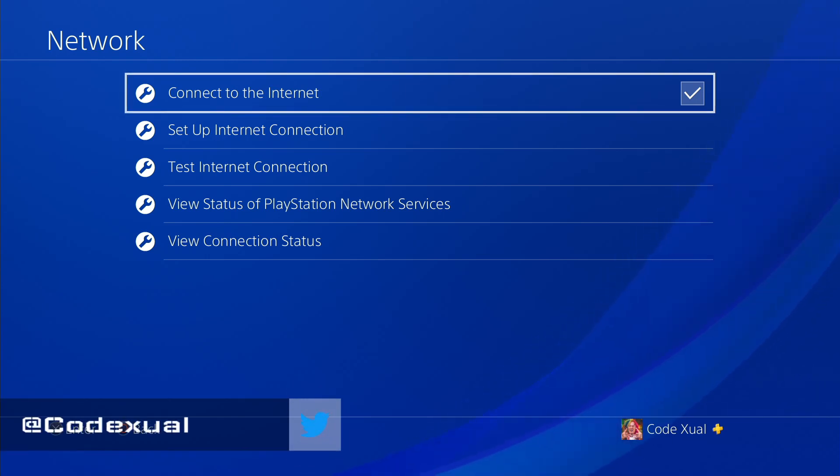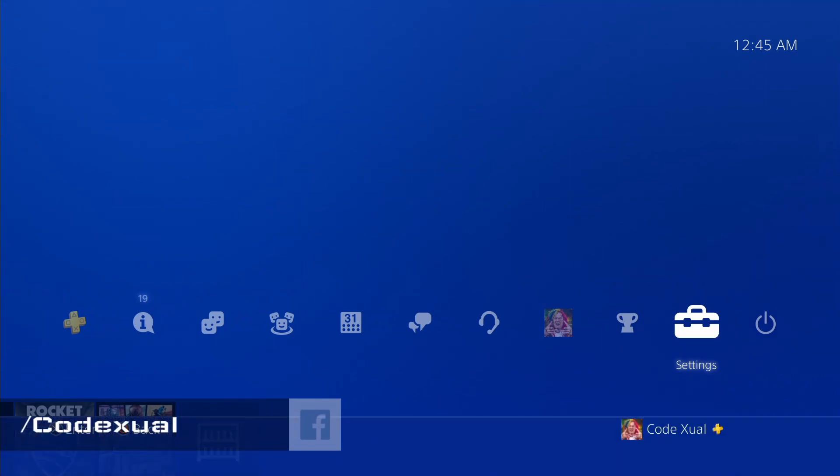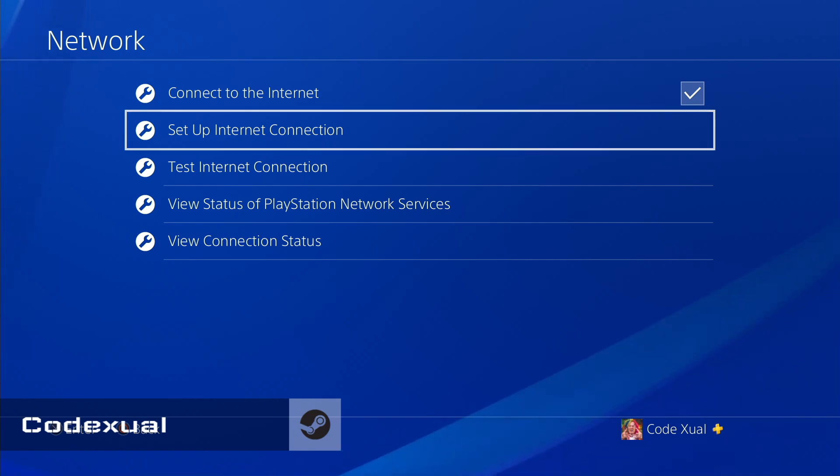I'm assuming that you're on your PS4 and you want to get to your network settings. Go to your PS4 main menu and look for the toolbox icon that says Settings. Go ahead and click on that, then click on Network, and we want to set up the internet connections.